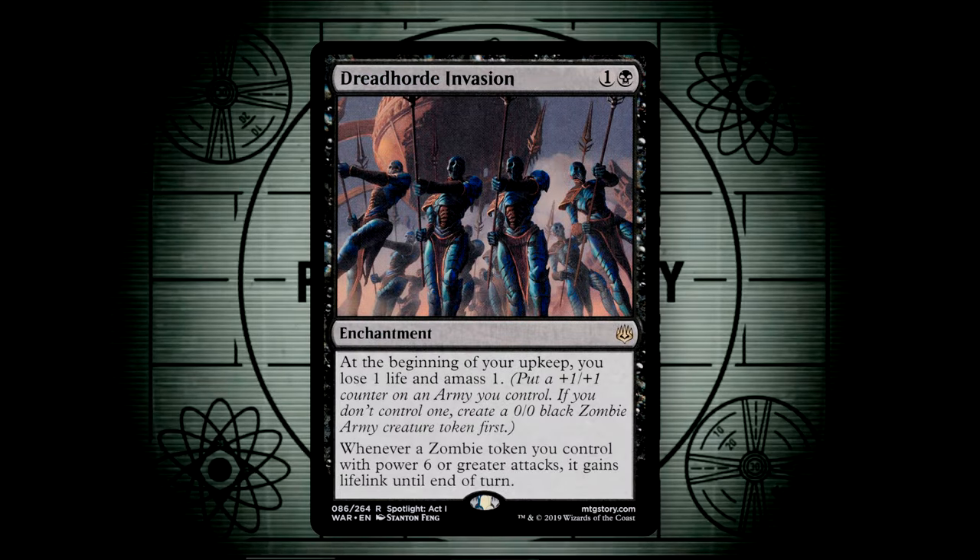Dreadhorde Invasion is a very important card for our zombie strategy as well. At the beginning of our upkeep, we lose one life and amass one, which either gives us a 0/0 zombie army creature token if we don't control one and then puts a +1/+1 counter onto it, or we put a +1/+1 counter onto an army we control. The important part of this card's text is giving all zombie tokens with power 6 or greater lifelink until end of turn. Now this doesn't specify that that lifelink is just the zombie army, and so if our other generic zombies have grown to power 6 or greater, they all gain lifelink.